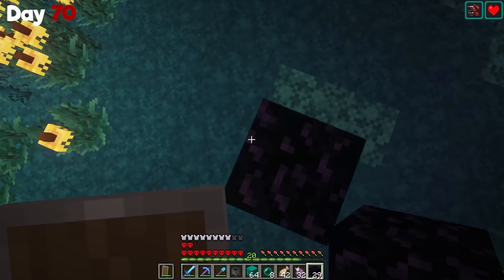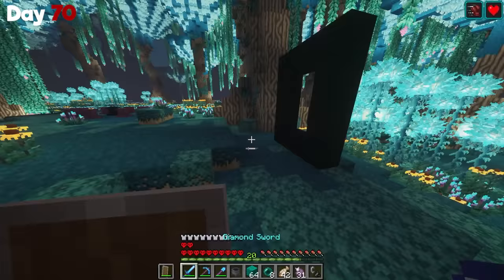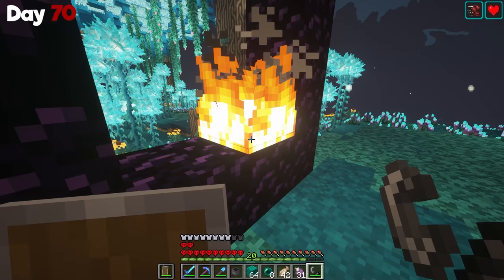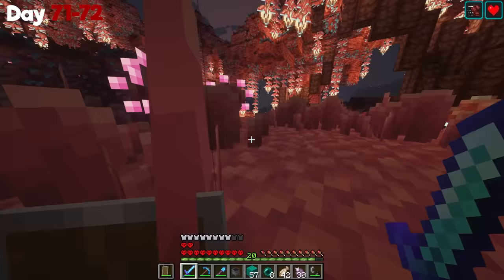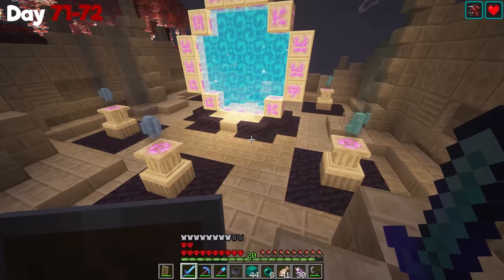Day 70, it was time to make a nether portal. I was actually really excited to go because I had to trade with piglins — I was going to need a lot of arrows. I grabbed my flint and steel and it was time to head in. Or so I thought. Apparently nether portals don't work in the end, and I didn't know this, so I had to spend the next couple days traveling all the way back to the overworld. I'm kind of dumb and I didn't write down where it was, so I only had the general direction, but I was able to find it after a couple days.